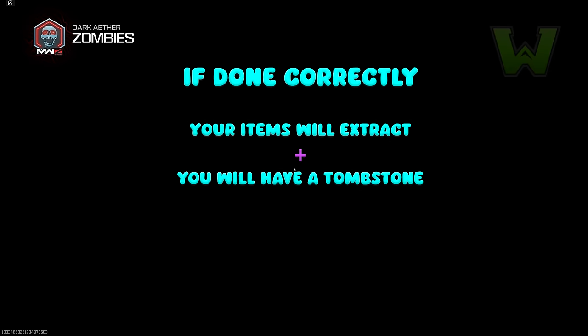This is the simplest tombstone glitch I've seen since the new portal changed how we do this glitch. It's been so simple for so long, but this just takes it to another level. Where you want to quit is whenever you get 'dark ether zombies' on the screen — you should see 'eliminated,' but if you don't, just listen for the sound.